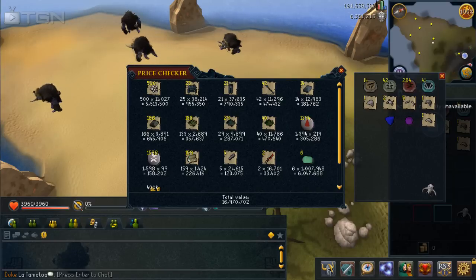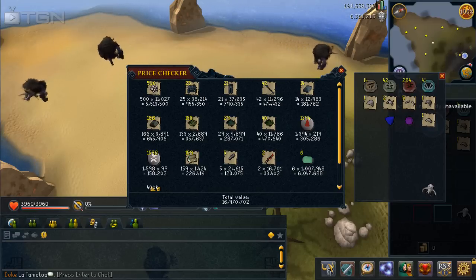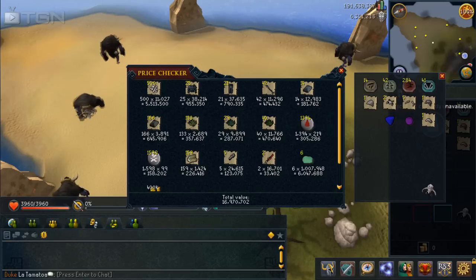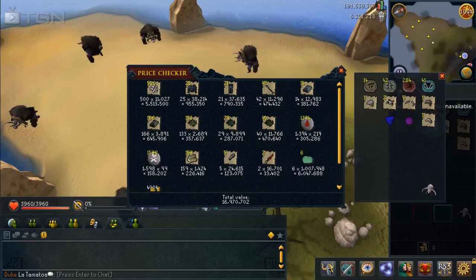The XP was really good as well. Assuming 100 kills an hour, that's roughly 200k defense or combat XP, 66k hitpoints, 10k slayer if off-task, or 100k slayer an hour if on task. That gives a total of about 270k XP an hour if off-task. I'll put all that in the description so it'll be a lot clearer.